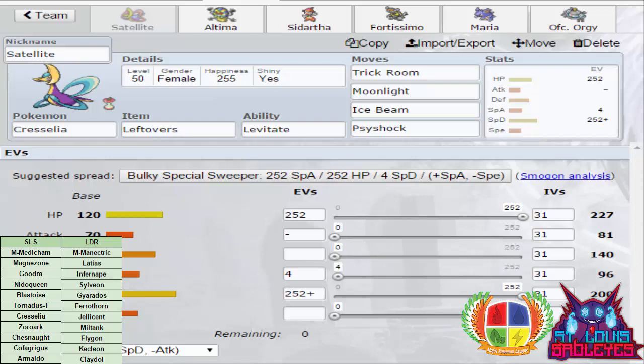Cresselia is here to take hits, set Trick Room, use Moonlight, Ice Beam, and Psyshock — that's the most general coverage I could get. It hits Tentacruel, Flygon, Infernape, and Claydol for super effective or solid damage. It can also 1v1 Mega Medicham, which is pretty good. That is Cresselia this week: Trick Room, Moonlight, Ice Beam, Psyshock, max Speed investment.